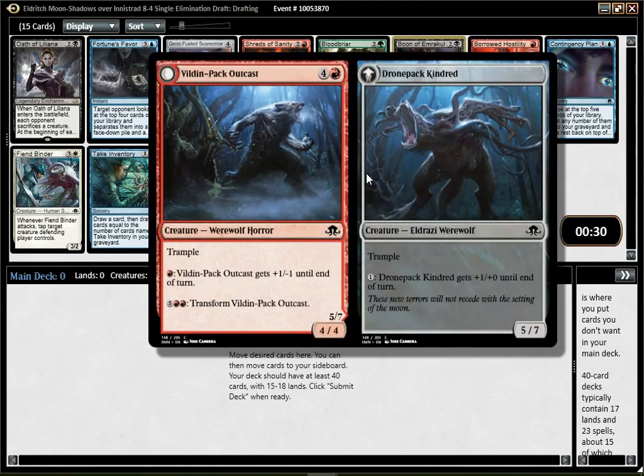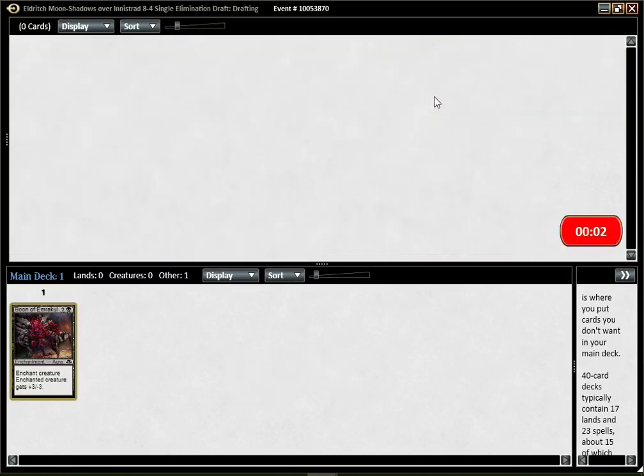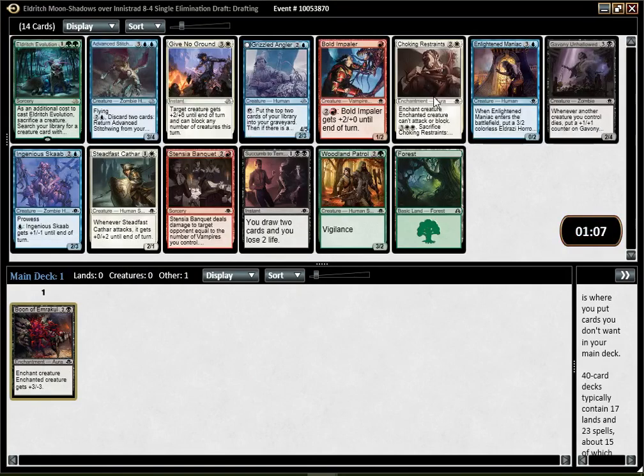A decent amount of people really like Pack Outcast, and I think this is good, but I don't think this is better than Boon. Haunter is decent but suffers from having one toughness, which makes it quite weak against some decks, especially red decks. Scarecrow and Fortune's Favor are fine. Shred is good in the right deck, and Oath is just not very good and certainly worse than Boon. So it's going to be Boon — it's a decently costed removal, so it's something I don't mind first picking, but it's not super exciting either.